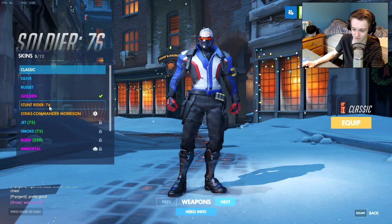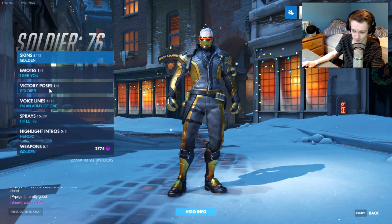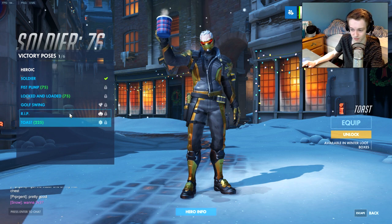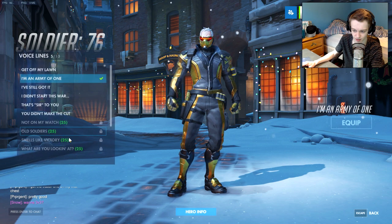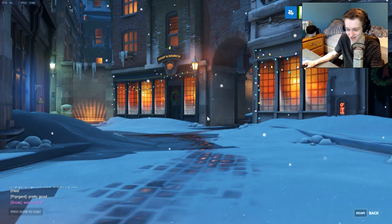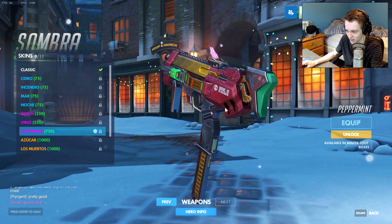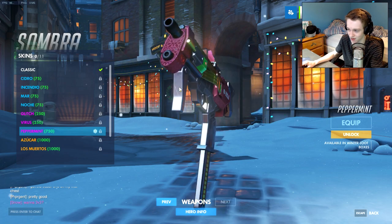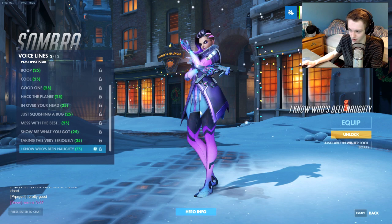For Soldier, everyone was hoping for an ugly Christmas sweater version but there's not one sadly — maybe next year. He does have the toast victory pose like a lot of heroes, and he got the voice line 'Stay frosty' — love it. Sombra is the Peppermint skin with a weapon that looks like it's got gift wrapping on it. The gold weapon for Sombra looks very nice by default. Her voice line: 'I know who's been naughty.'